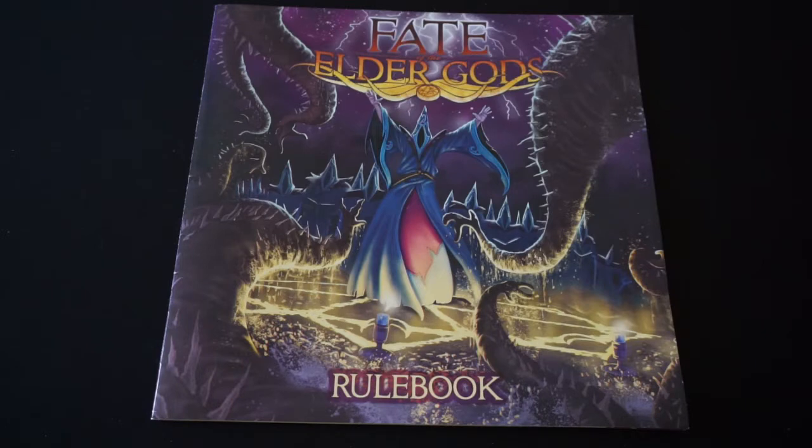Unlike almost every other game in the Cthulhu mythos, our goal here is to summon whatever god we're playing with, instead of stopping the summoning or trying to push the Ancient One back. We lose in one of two ways: if our summoning track gets filled with Elder Signs, or if we end up with five curses. Curses function slightly differently in the solo game from the regular game, but I won't get into that here.